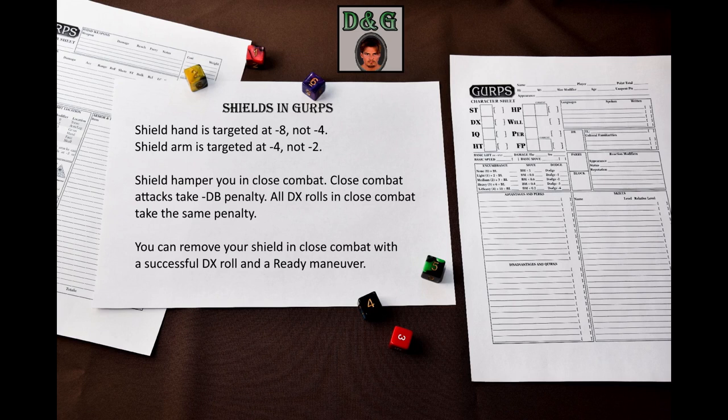If you are holding a shield, the hit location penalty of your shield hand becomes –8 instead of –4, and the hit location penalty of your shield arm becomes –4 instead of –2. It's not stated anywhere in the books, but if you have foot manipulators and are holding a shield in your foot, then this should apply to your shield foot and shield leg, respectively.